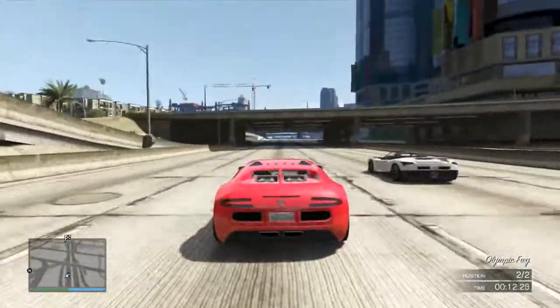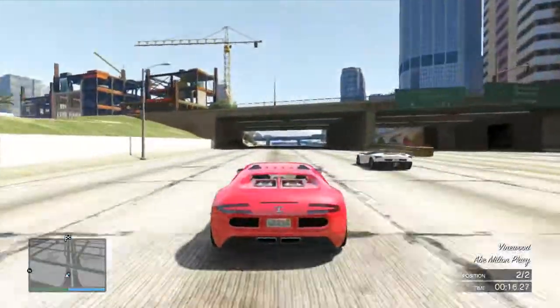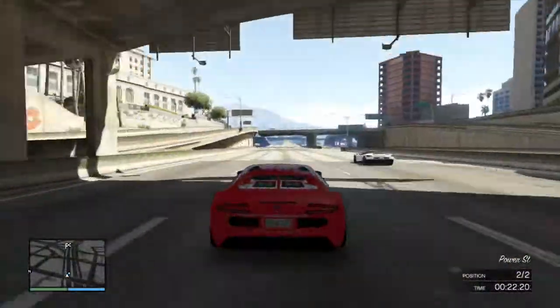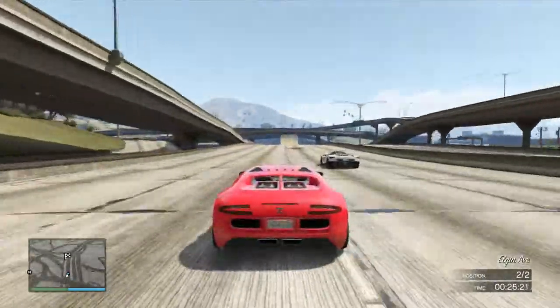This one is the Adder versus the Cheetah. You can see the Cheetah's got the acceleration — it gets to its top speed quicker. The Cheetah does win, and the Adder is like the fastest vehicle in the game, but you can see here the Cheetah just gets to its pace quicker.